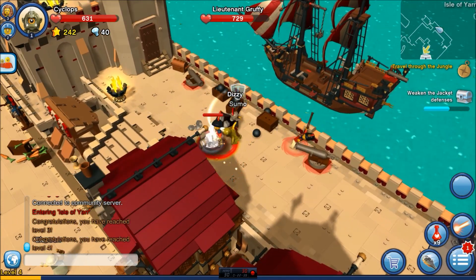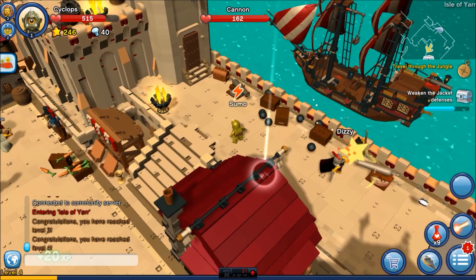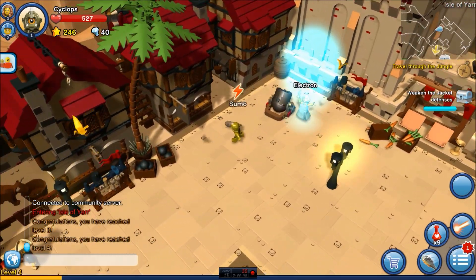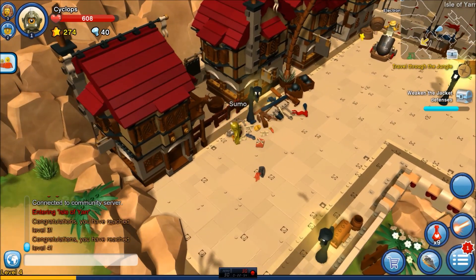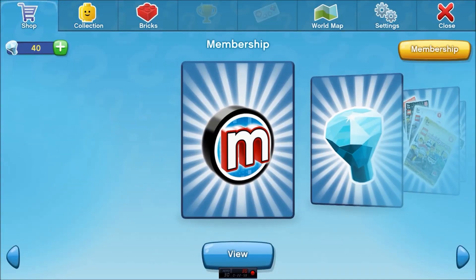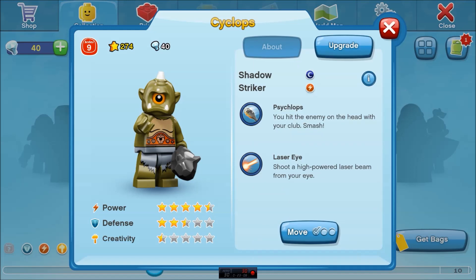Mr. Gruffy. Make sure you want some of this. Awesome. I got all kinds of stars. Let's see if I can do something with them, but these guys wanted to come die. Come meet your death. There we go. Is there anything I can do? I have to be level six for that. Is there any other way I can upgrade them? It doesn't look like it. This side shallops. That's awesome. Shadow Striker.